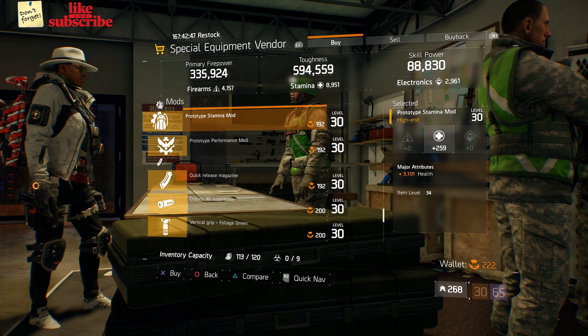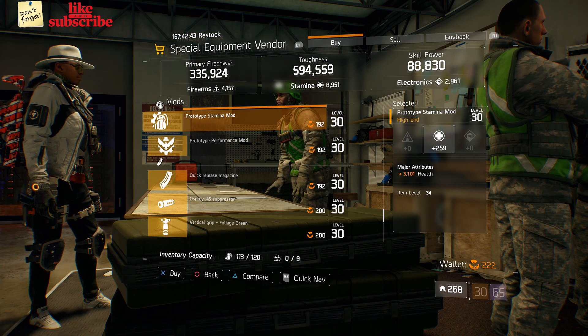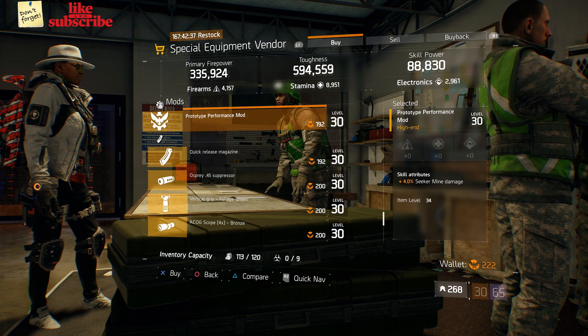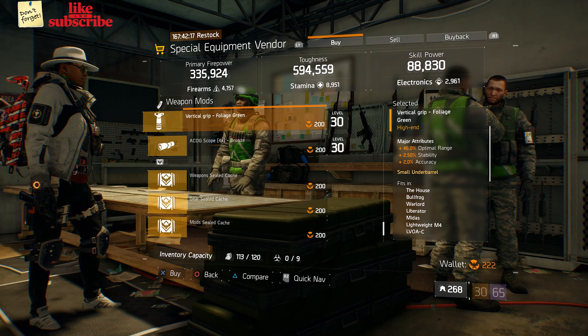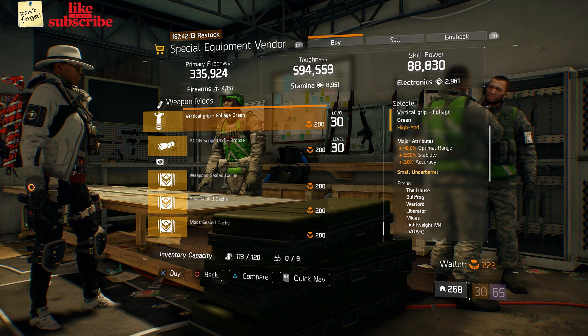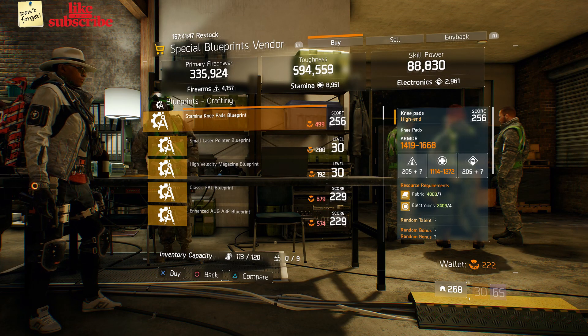Also here we got a Prototype Stamina Mod with 259 Stamina and 3101 Health, a Prototype Performance Mod with 4% Seeker Mine Damage, and a Vertical Grip Polish Green with 46% Optimal Range, 2.50% Stability, and 2% Accuracy.